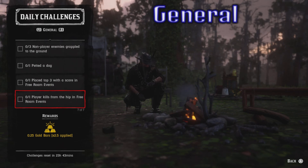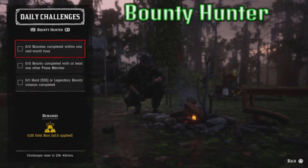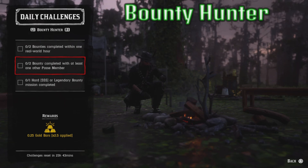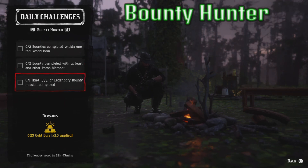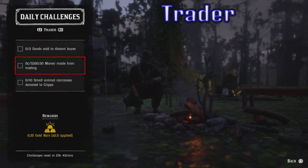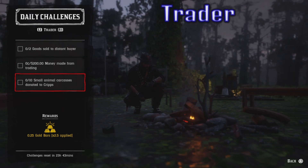Bounty Hunter: two bounties completed within one real world hour, two bounties completed with at least one other posse member, and one harder legendary bounty mission completed. Trader: two goods sold to a distant buyer, two hundred dollars money made from trading, and ten small animal carcasses donated to Cripps.